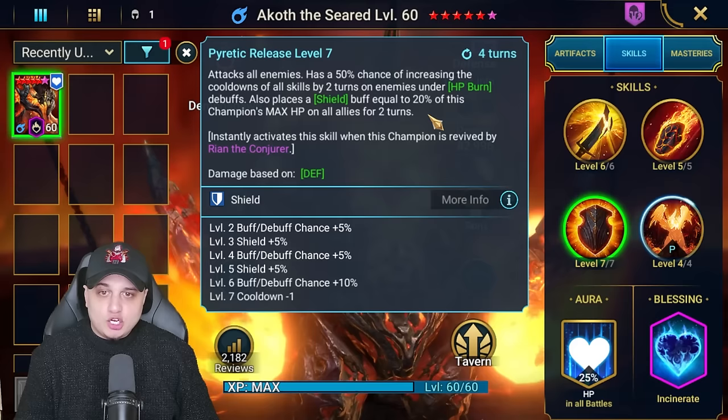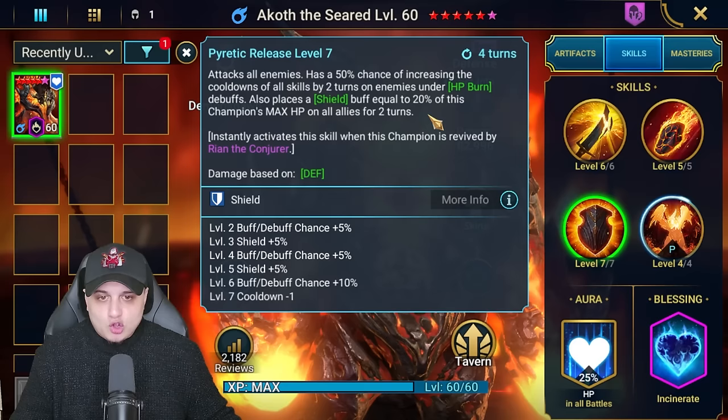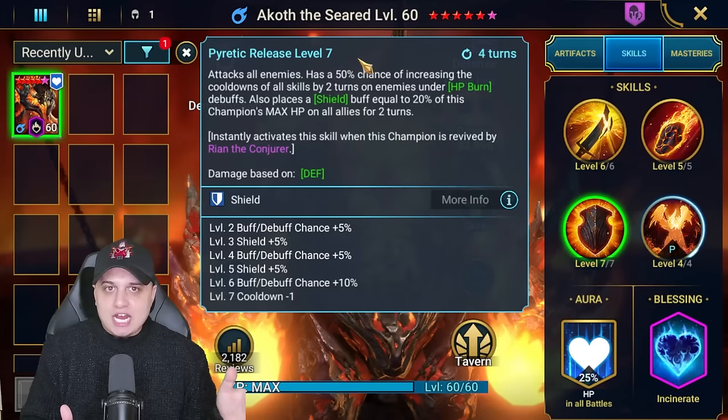With the A3, Pyretic Release, he attacks all enemies again and has a 70% chance of increasing the cooldown of skills by two turns on enemies under HP burn debuffs, followed by placing a shield buff equal to 20% of this champion's max HP on all allies for two turns. There's also an instant activation of this skill when this champion is revived by Riyan the Conjurer. You can place the shield without books, though you do get 10% extra value and one fewer turn cooldown with books.